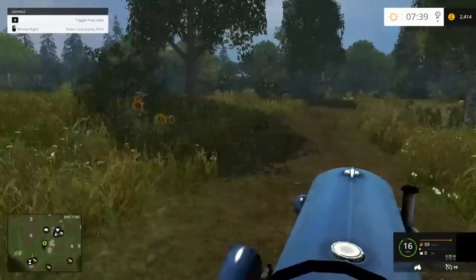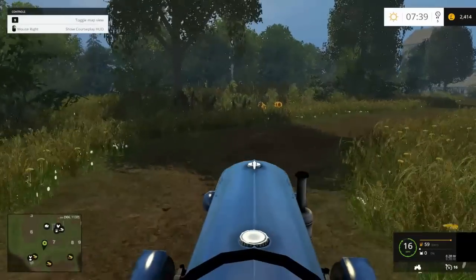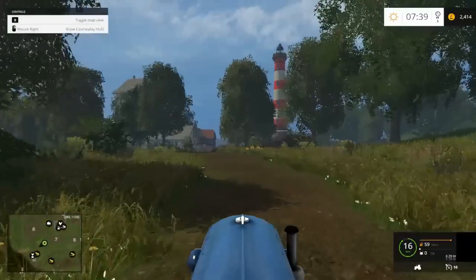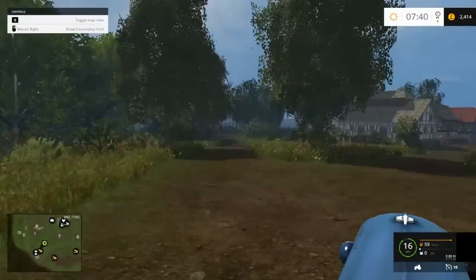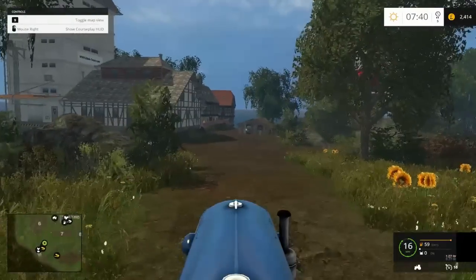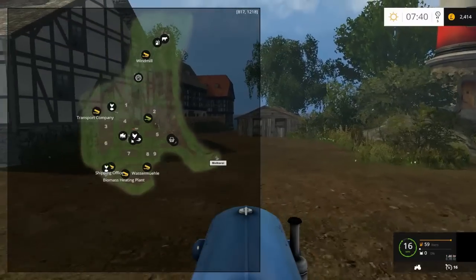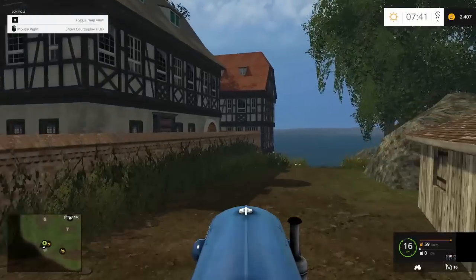Heading down here it looks to be the second selling point for eggs and a place to sell your grain - with a lighthouse! There must be some water about then. Yes there is. I think actually this must be an island - it doesn't look like an island from the mini map, but it must be. Yeah, there we go.